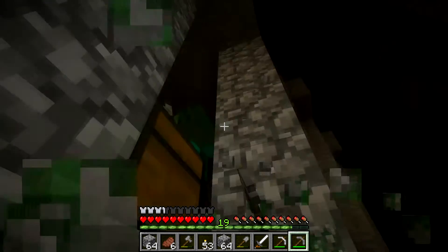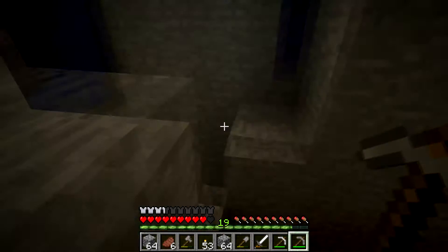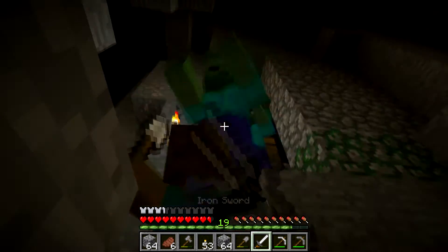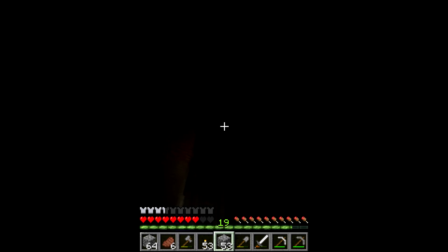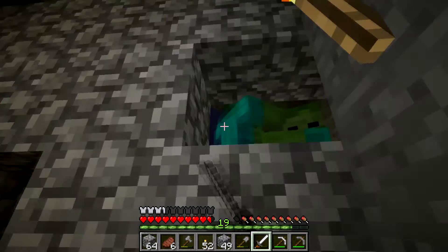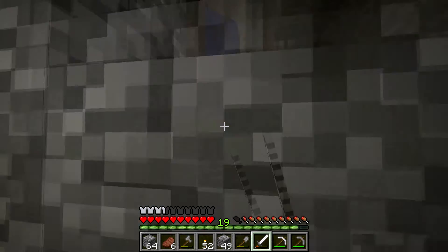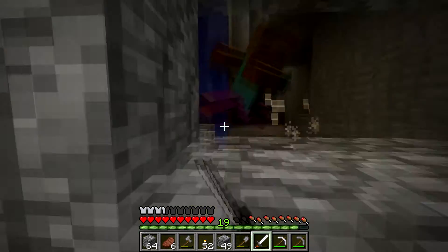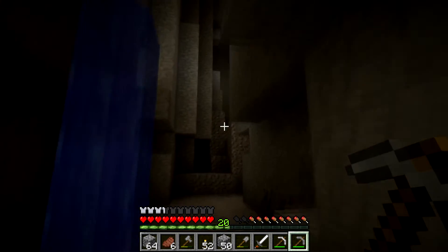Take all this mossy cobblestone. Name tags, gold horse armor - brilliant! Oh no, this would be an awful place to die. Oh my lord. That was a close one because if I die here I lose all my stuff. I wouldn't want to lose the horse armor and the name tags. Come here zombie - there we go. I think they should make these dungeons a bit more frequent so it's a bit easier to get hold of horse armor and stuff.